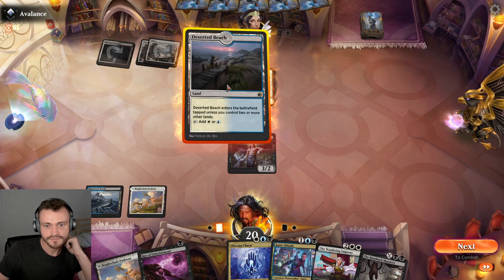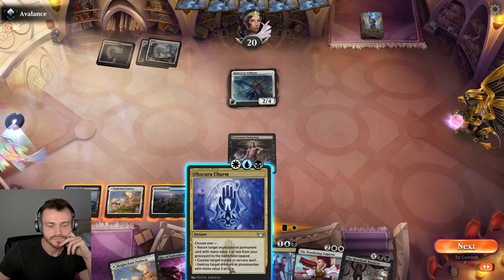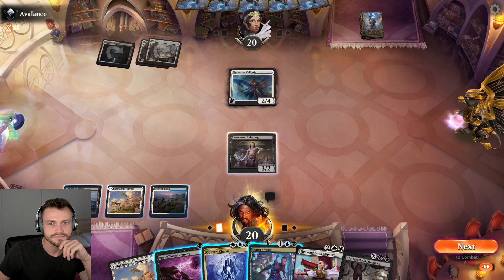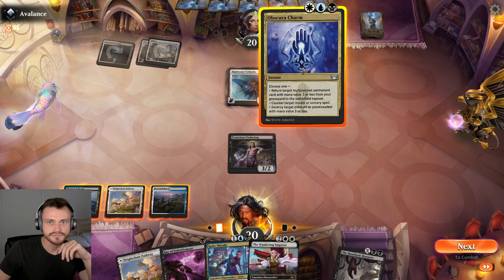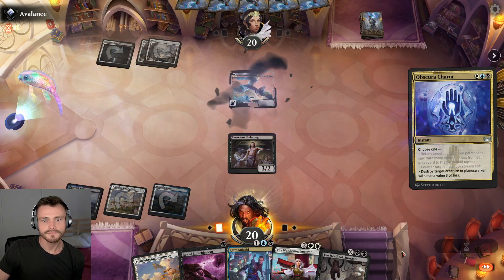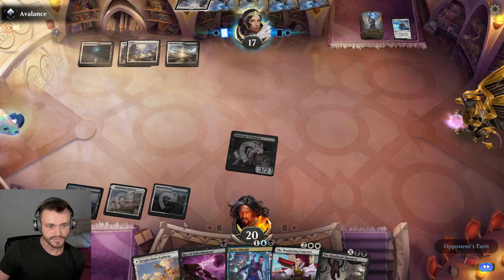Is there anything else worth doing? Let it survive a turn, play Kaito Shizuki this turn. We can't really attack through the Valkyrie, so I guess we'd rather do this — get in there for three. We can save Raven's Warning for another turn potentially, then go Kaito this turn — yeah, we can play it on black. Kaito plus Ray.